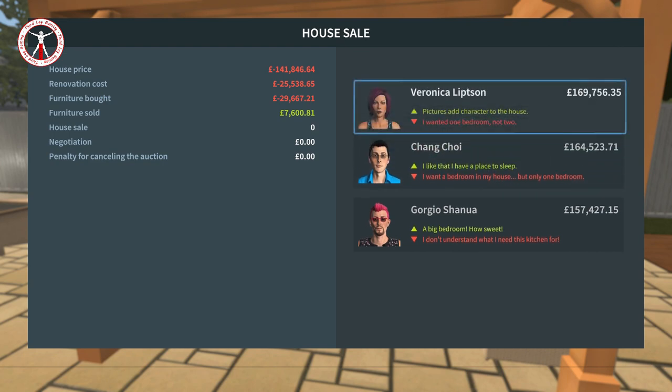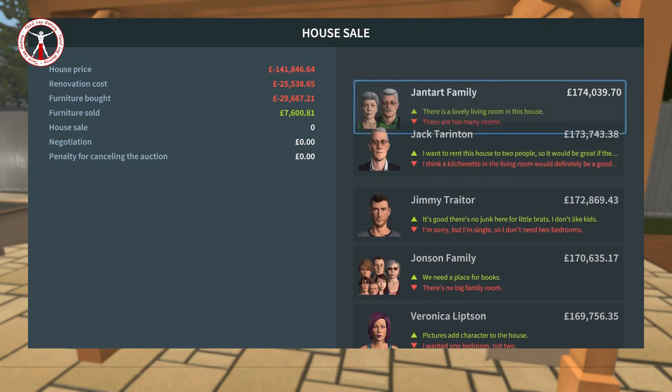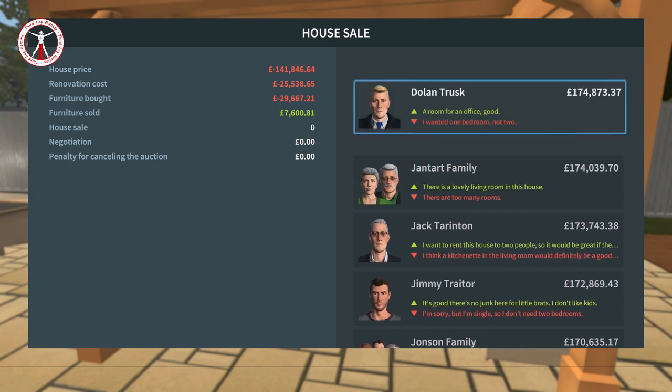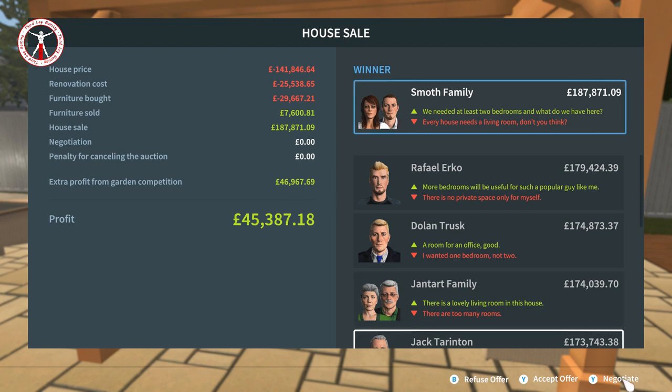How much do we need for profit? We've spent a lot - renovation cost 25, furniture 29... oh, we are making a profit: 45,000 profit. That is a very low profit compared to other houses I've done off-camera - I've had a house with 90,000 profit before. It just shows the garden is probably not worth overdoing. If you get a house with a big garden, don't try and pack everything in like I have because it's not really working.